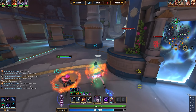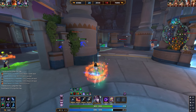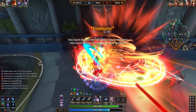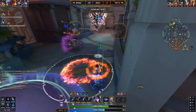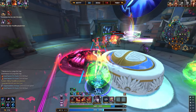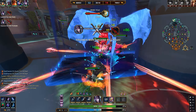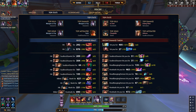You can one-shot squishies, and if a tanky character like Mulan comes after you, you're capable of handling yourself offensively. You saw me completely 100-to-zero a Mulan very quickly. Even against full tanks you might take a couple abilities, but you're threatening enough that they can't stand and fight you for long — Soul Gem's healing means you're sustaining while they slowly lose their health bar.